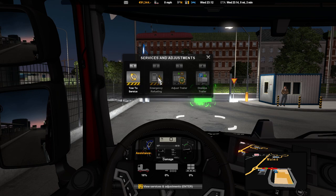When you select emergency refueling, press Enter and it'll say how long it'll take in game time and how much it actually costs — it is an expensive way to get fuel, but if you run out it's a godsend.